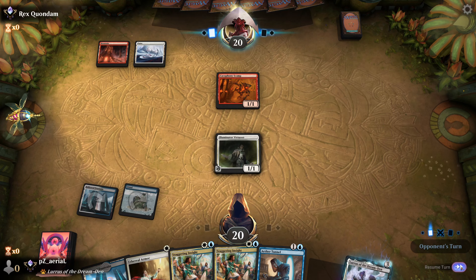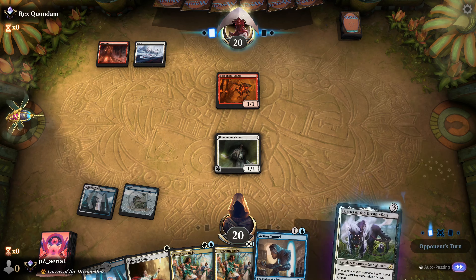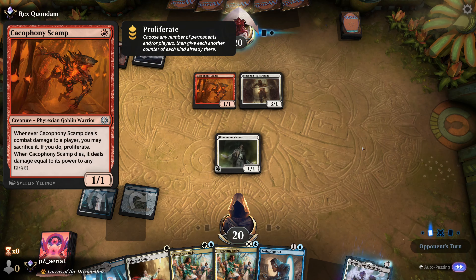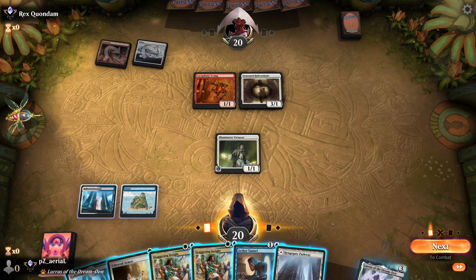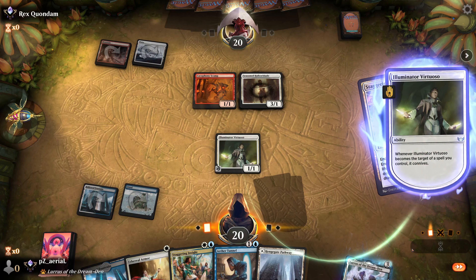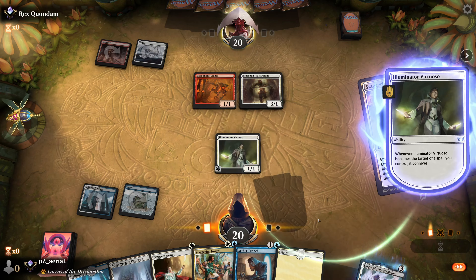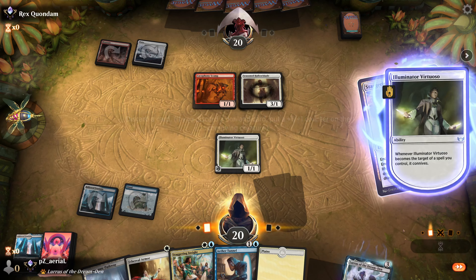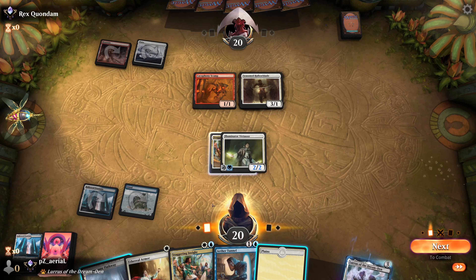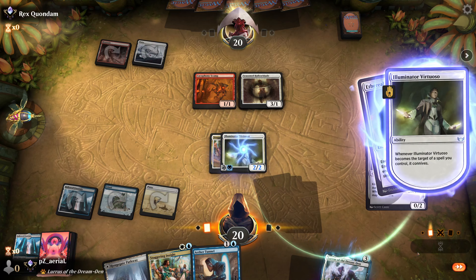This is definitely Boros Equipment — Cacophony Scamp is indicative of that type of deck; they want to put a Colossus Hammer on it and deal damage when it dies. This is actually not the worst thing that could happen — we have our turn three given to us. The Seasoned Hallowblade is a bit of a problem because we need to make our creature four power bigger, which we can do. We connive, discarding Hollow Fountain, and drop our land for the turn to put Ethereal Armor onto Virtuoso.